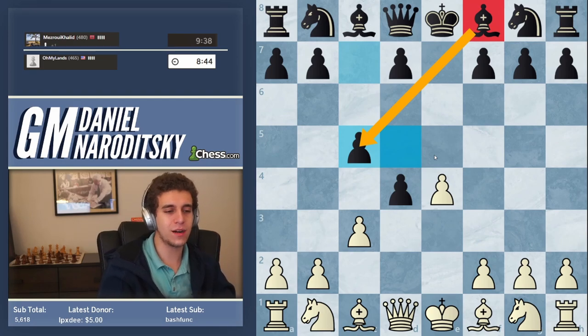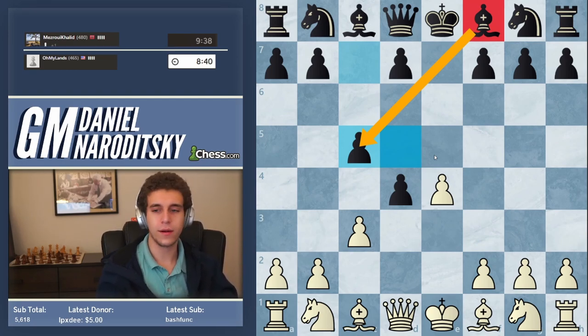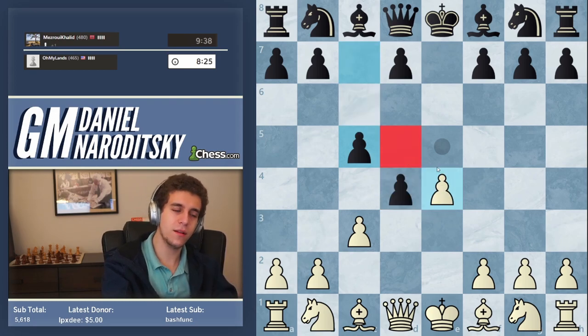A weak square is a square that cannot be defended by a pawn. That's a pretty simple definition. The d5 square cannot be defended by any pawn because the e-pawn is now on d4 and the c-pawn is on c5 — pawns don't go backwards. How can we develop with an eye toward immediately claiming this d5 square?